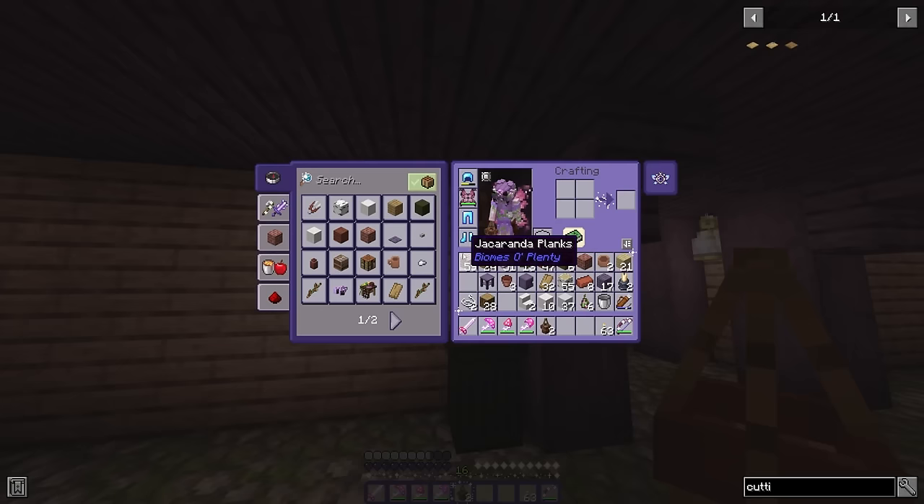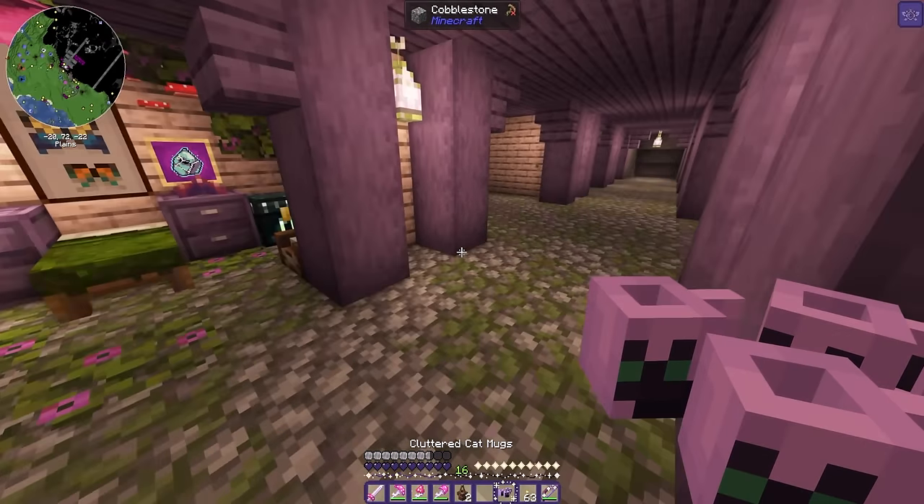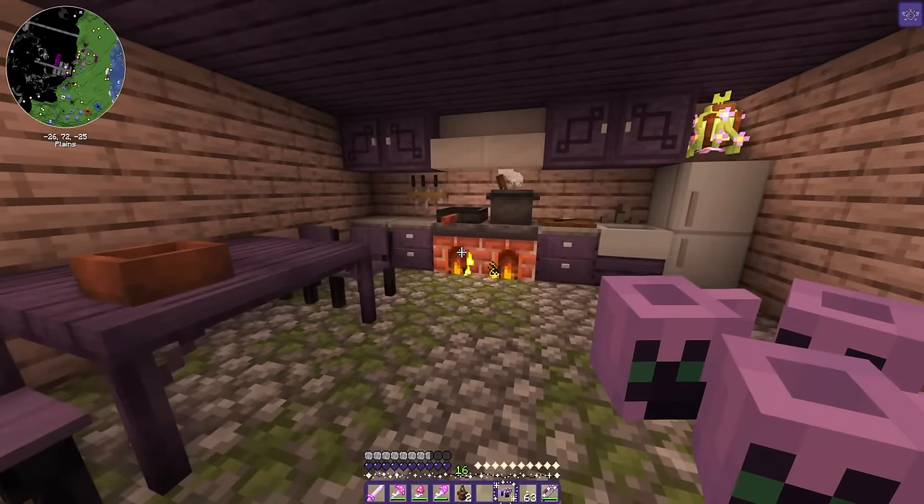Maybe a little lantern — I don't know if I'll keep that there but it can go there for now. I think there's a Farmer's Delight one, we'll do that. Pop the knife on the cutting board, lovely. I have to put something in the hanging plant. I have to do the cat mugs because they're purple and they're cute.